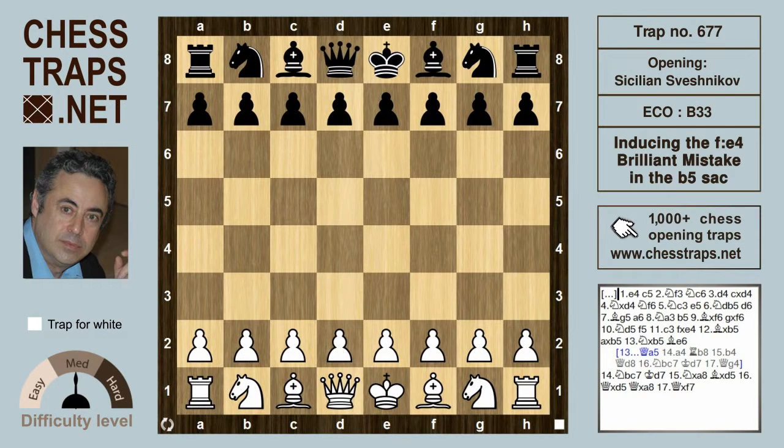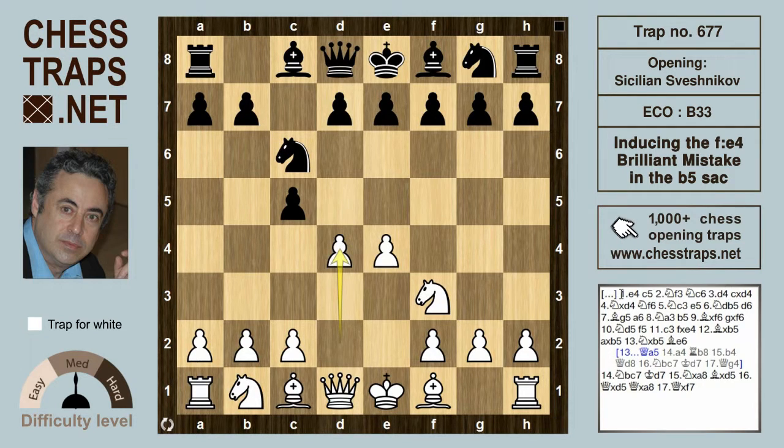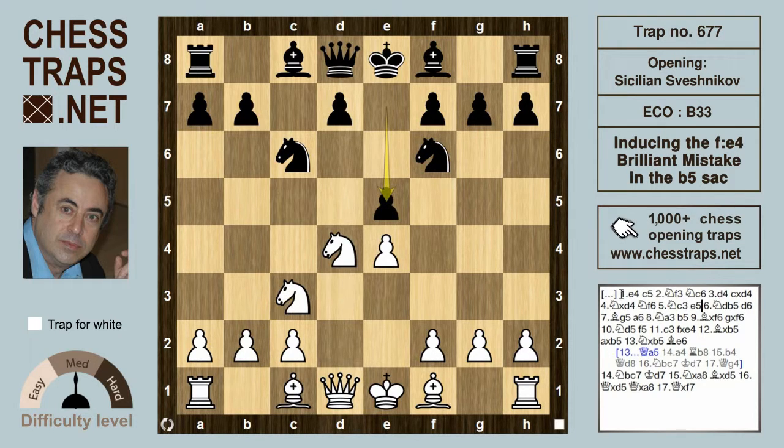This is a trap called 'Inducing the f-takes-on-e4 Brilliance Mistake', and it's yet another trap in the thematic b5 sacrifice in the Sveshnikov Sicilian. We'll run through the moves quickly: e4 c5, knight f3, knight c6, d4, c-takes, knight-takes, knight f6, and knight c3 — the Sveshnikov — with e5, knight b5.